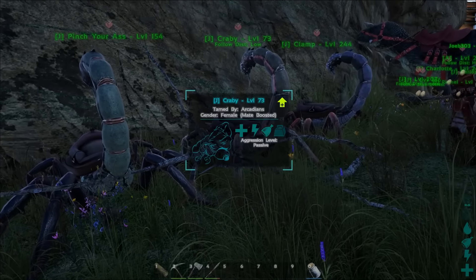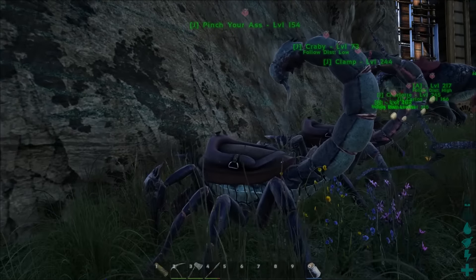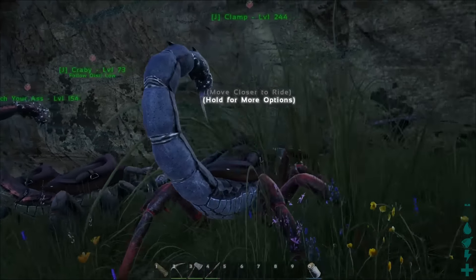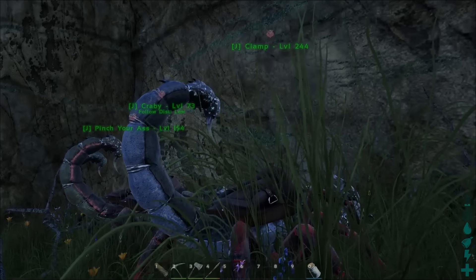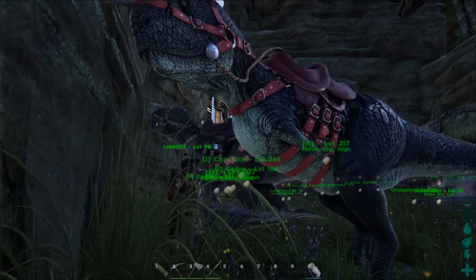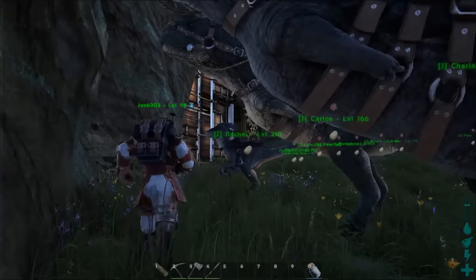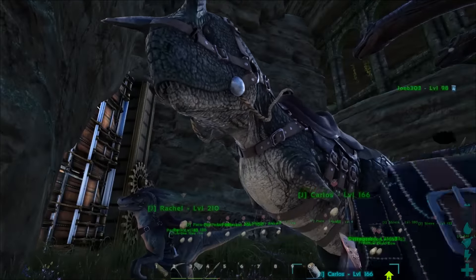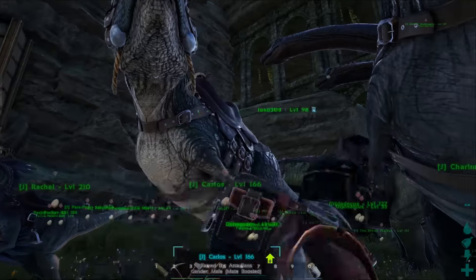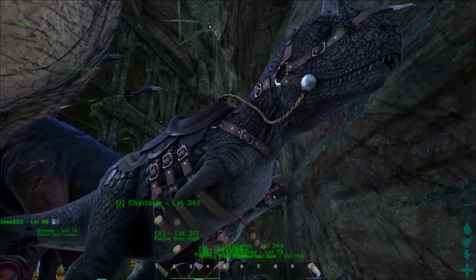My scorpions. I like this one's name in particular. Clamp over here was a 150 perfect — so that's really cool. This is actually Amanda's Carno — he's visiting for breeding purposes at the moment, cause my male Carno wasn't incredibly high level. That was from the days of the community center as well. Carlos. Buck Charlotte was 140-145, something like that. Yeah, they're both breeding at the moment.